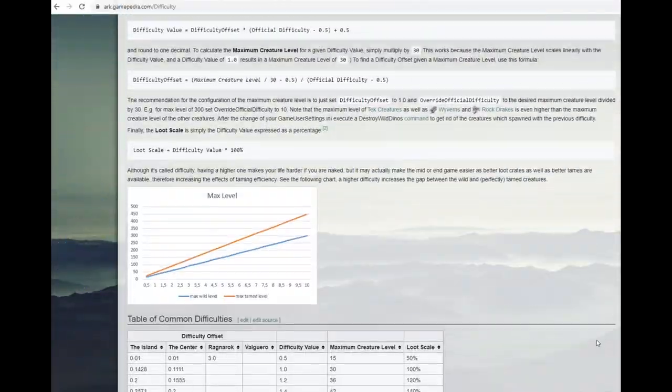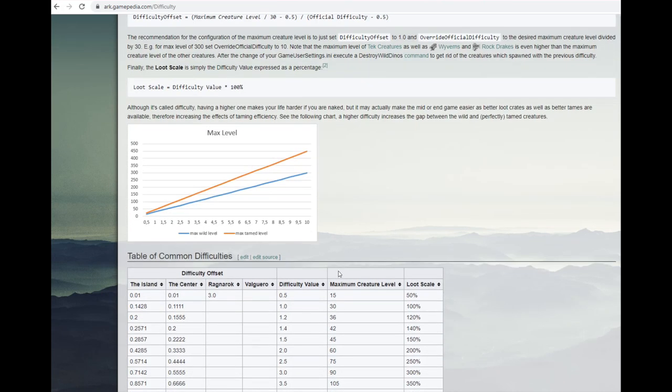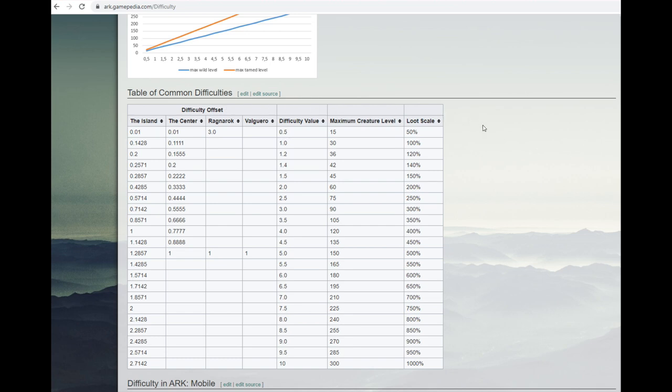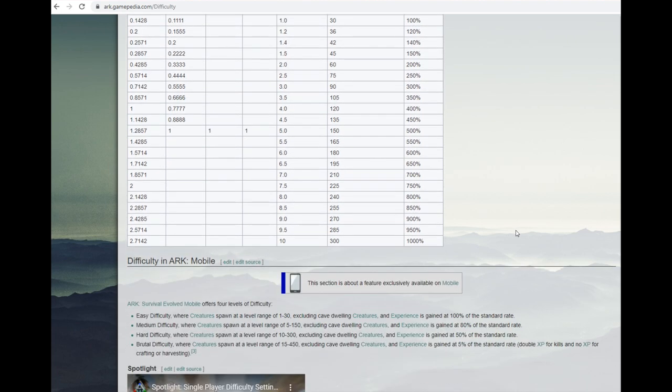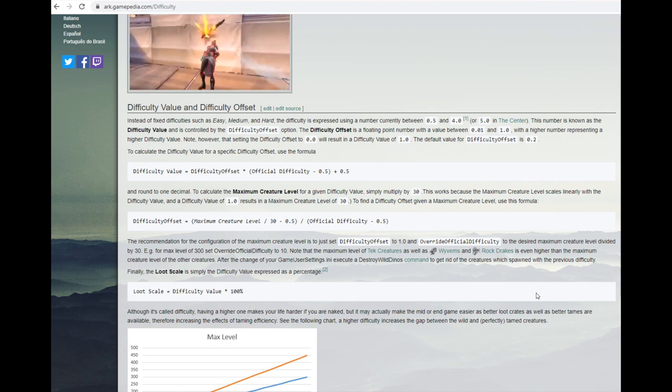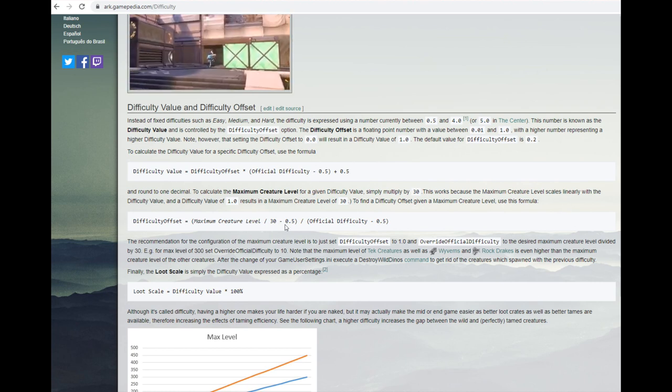Since pretty much the first week of this game's release, I've played on a difficulty level of dinos spawning at 150. This is common on all servers, so I don't know why ARK hasn't implemented it. After episode one of Scorched Earth, I tried my best to use my settings to no avail. Although all of my settings work across all the other maps I've tried, Scorched Earth is definitely one that the developers have left out.